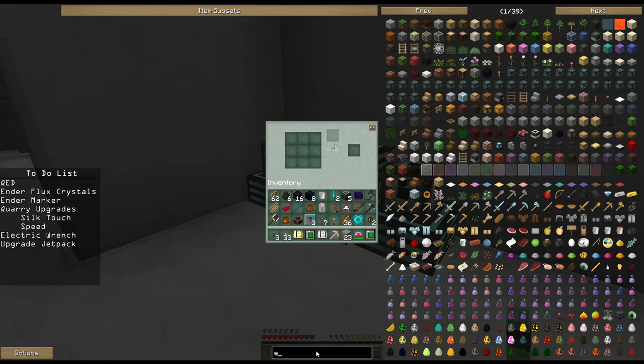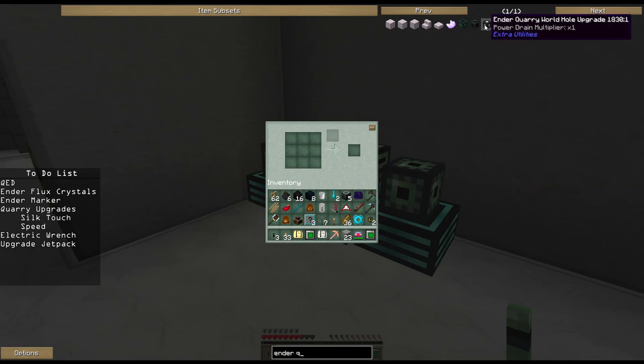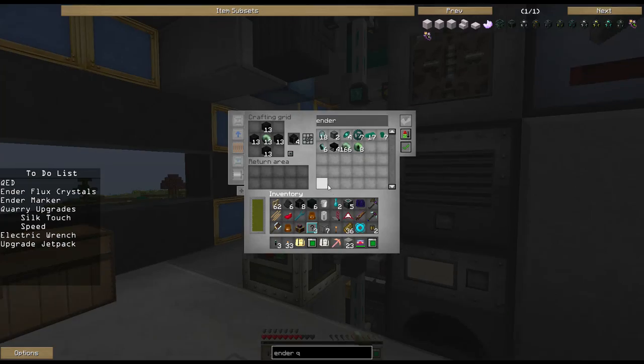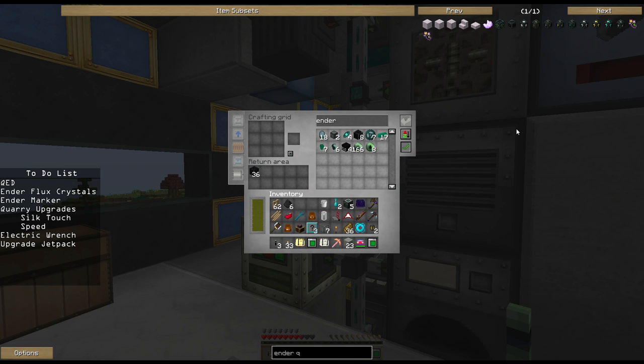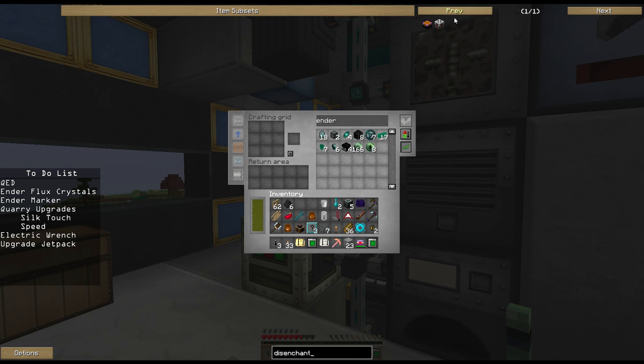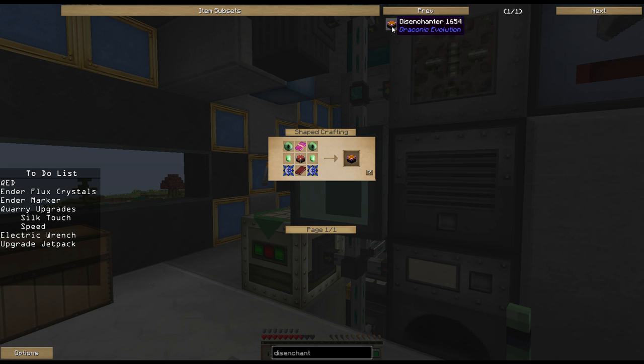Alright, it's done. So, Ender Quarry — we need these. It's just the block with this lovely stuff around it and we just need two of them. But we don't have to go that route — we don't have to try it with that. We can make a disenchanting table. There's an auto disenchanter, and then there's the disenchanter. I'm going to go after the disenchanter, which comes from Draconic Evolution.